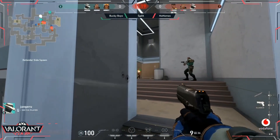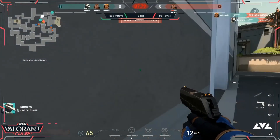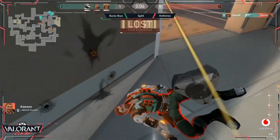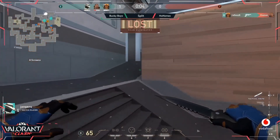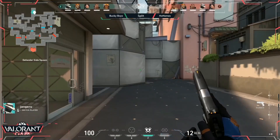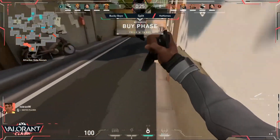Good move by Reflex — the attacker side got the kill mid, moved to the wall, and tried to push onto A. That worked for a second, but Reflex comes in with a second kill, doing a fantastic job as last man standing. And that's the last one going down — Reflex with a third kill in the round, putting the point on the scoreboard for the Bucky Boys.